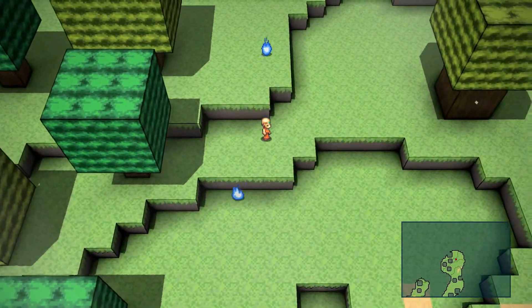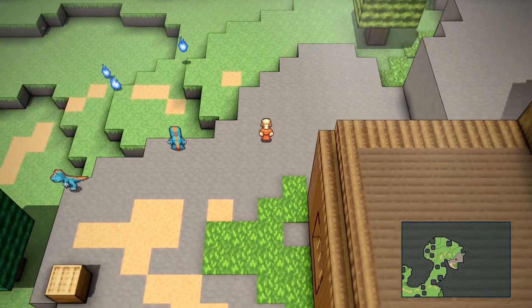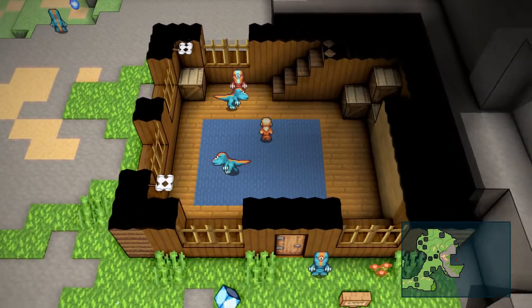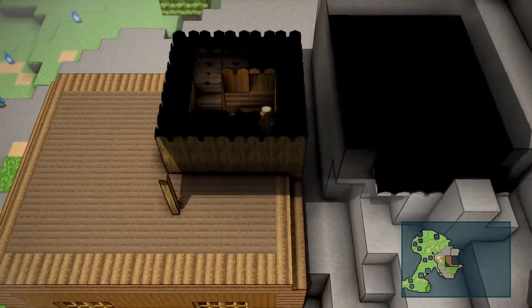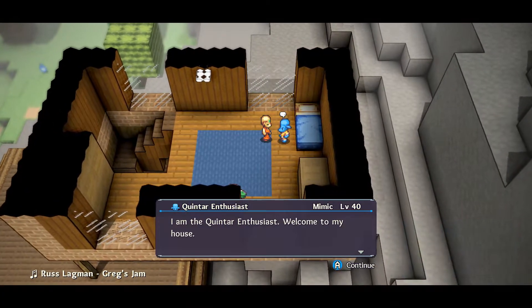Try and avoid these flames. I'm going to try and avoid them because I've already done all this. This is actually a great spot to level up. And right here we're going to be encountering the Quintar Enthusiast. Up at the very top of the loft is the Quintar Enthusiast.